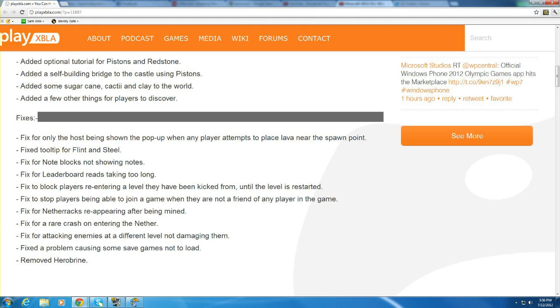I will definitely link the source article in the description so you guys can go out and read it in full. They're also adding sugar cane, cactus, and obviously clay — those will be more abundant. They're going to add some new texture skins for the actual players so they look better. TNT will definitely require flint and steel and redstone to detonate. Shears will be back in effect. And like I mentioned, skin packs — I think they're going to have up to 40 different skin packs for players.